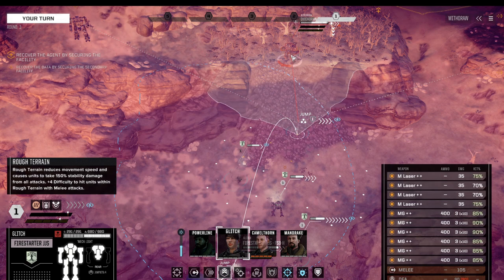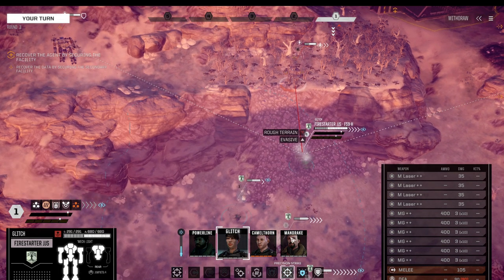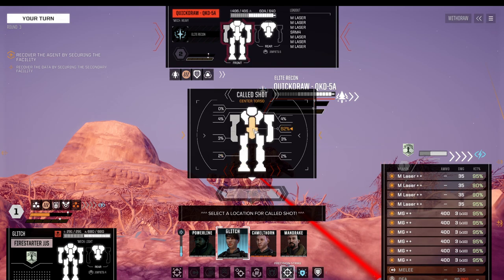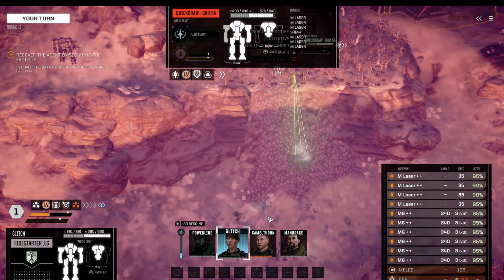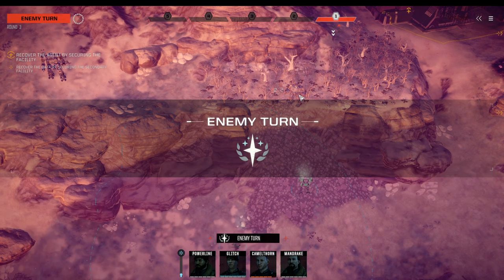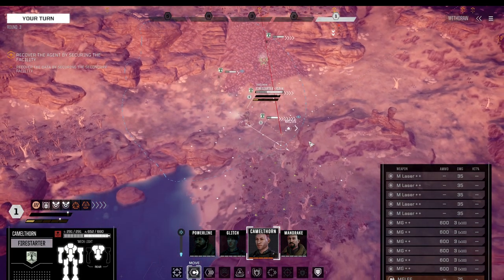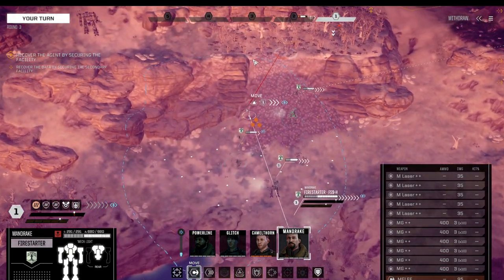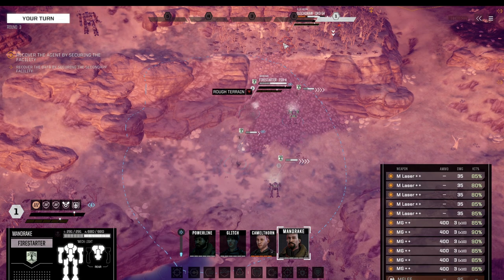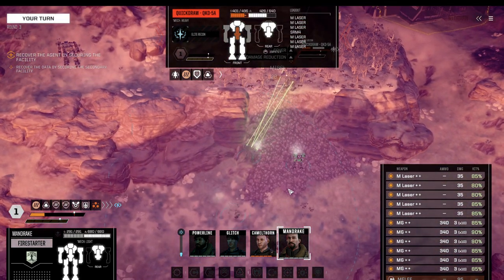We can jump all the way up here — four evasion blips — and use Precision Strike. We can go for the head, but multi-shot projectile weapons only hit the head once. We got a head hit out of it, which is fine, but the core idea was to dish out enough damage to make him regret attacking us. With the Fire Starter down to five hit points, this is very likely going to result in the kill — and there we go.